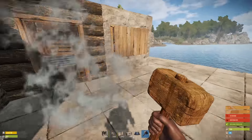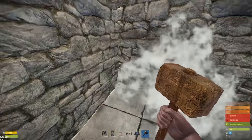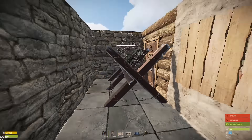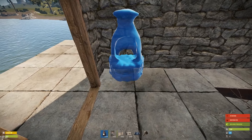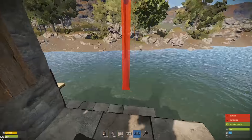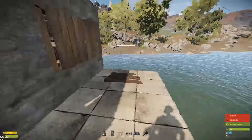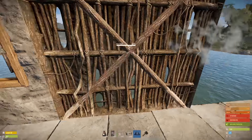Just place a wall right here. Placing the spike. A couple of furnaces should do the trick — no problem if they're clipping through.